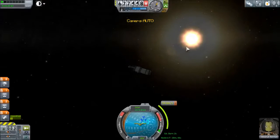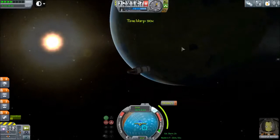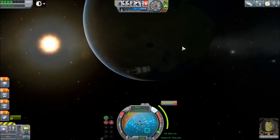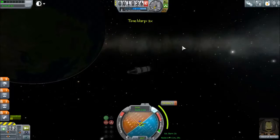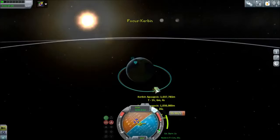Now all we have to do is wait to de-orbit ourselves. Let's turn on SAS, line ourselves up, and then time accelerate until we get into position where we can de-orbit. I think we can time accelerate faster here. Okay, let's just de-orbit — it's fine, let's go. We'll go really slow and just wait for it to disappear.